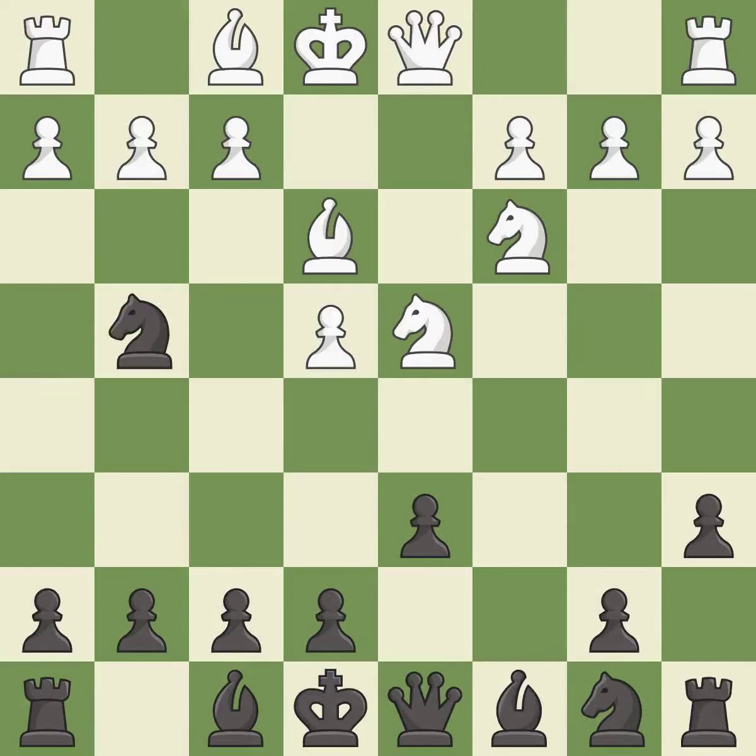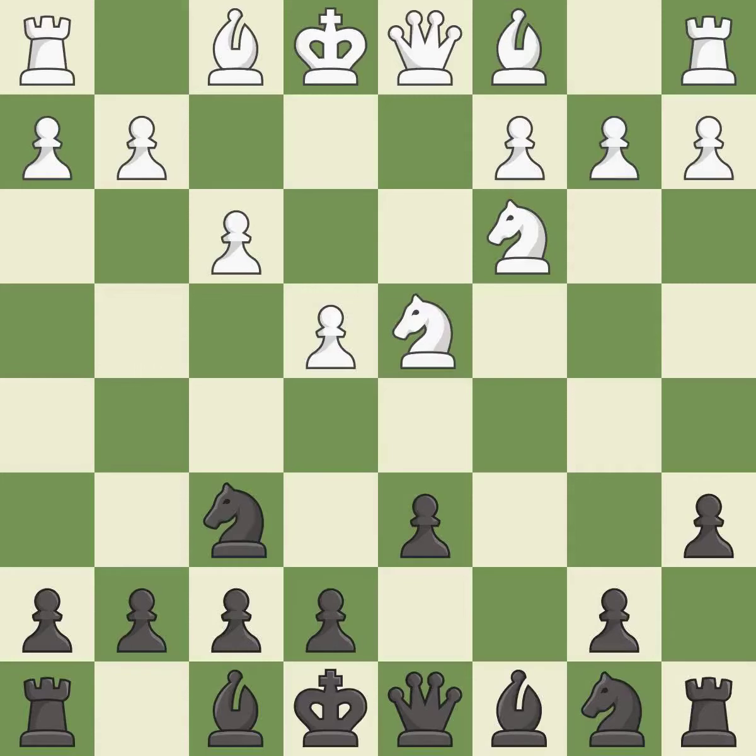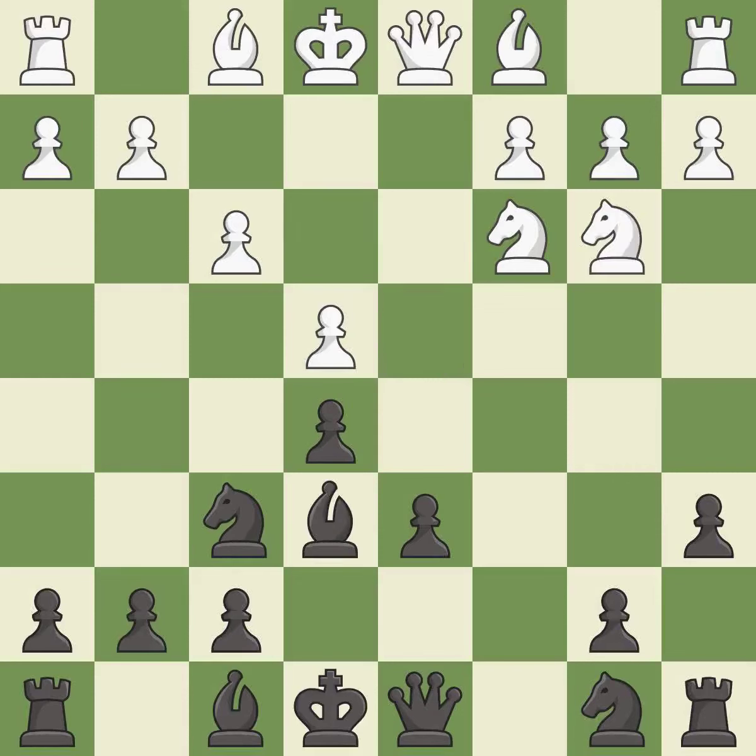Ng4 attacks the bishop on e3. F3 supports the e4 pawn and controls the g4 square, but slightly weakens white's kingside. This kicks the opposing knight, which then moves to safety. A bishop is activated by developing it off its starting square, moving it to a better location and allowing it to control more squares. This is the last book move.